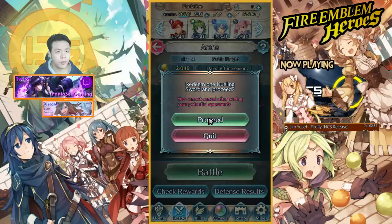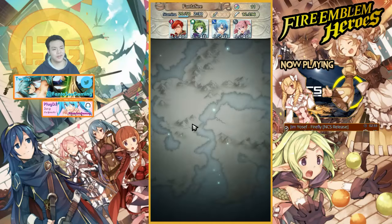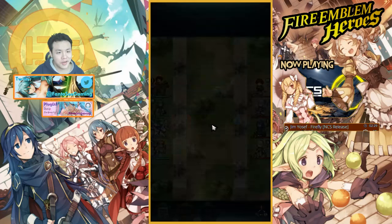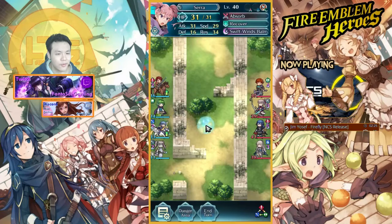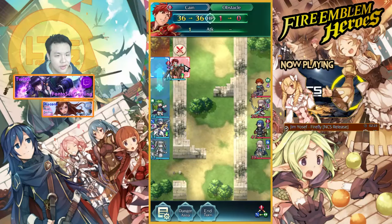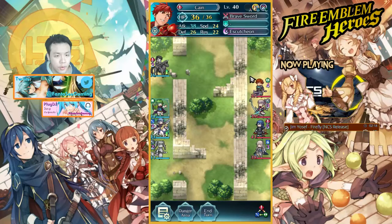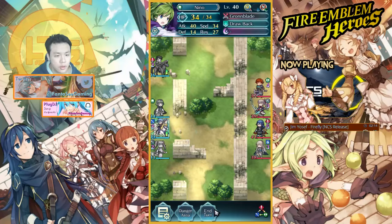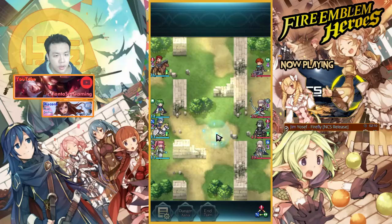Alright, so since my points can't get any higher, we're just going to test out this comp against some people and see if it's any good. Basically just play for fun. Alright, I definitely want my Cain to move up and hit his Raven. I guess I'll end first, since they can't really get in.